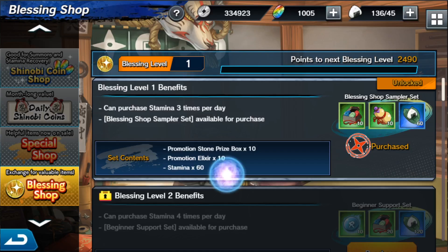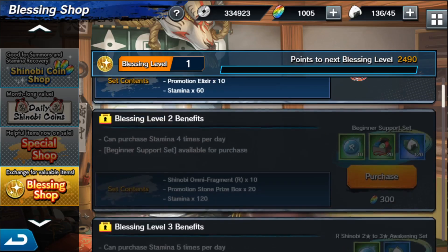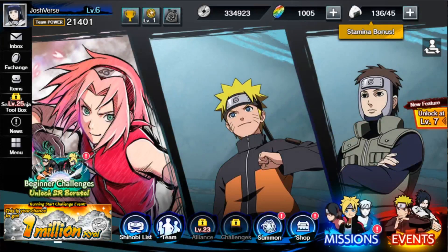We've got the special shop, which of course we can't get to right now, the daily Shinobi shop, and the Shinobi coin shop — all inaccessible because they don't want us using any real money since it's in beta.